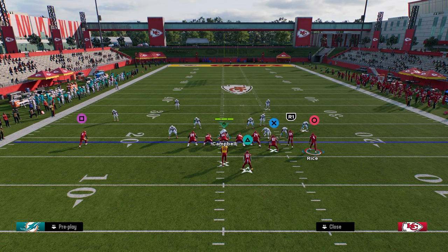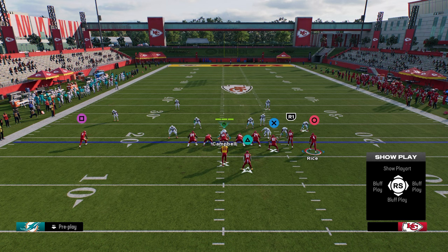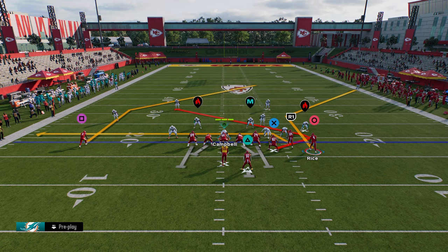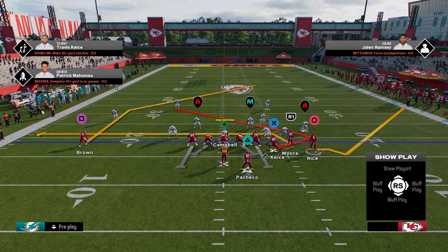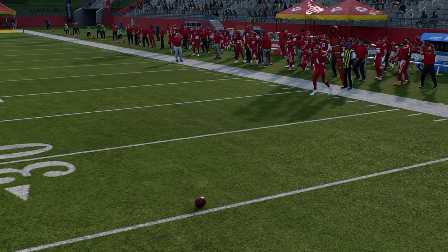We're going to use Rice first here — put him on a corner route. What we're going to do is stem him down. The way you do this is hit Triangle then Circle — that's Y then B if you're on Xbox, Triangle then Circle if you're on PlayStation — and hold L1. This opens the custom stem menu where you stem him with your left joystick. I'm holding L1 and clicking the left joystick down one time. That stems him and makes the route shorter. Then I'm going to smart route that receiver, and it looks really weird. Basically, he's going to get a speed boost off the line of scrimmage.